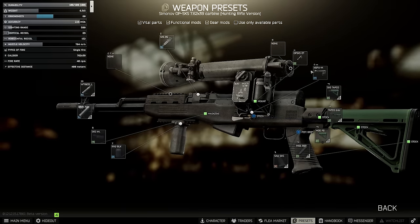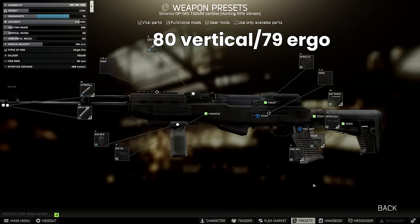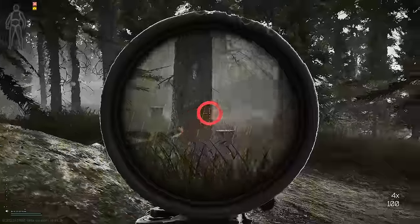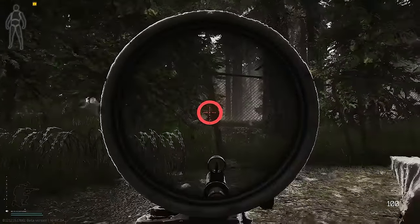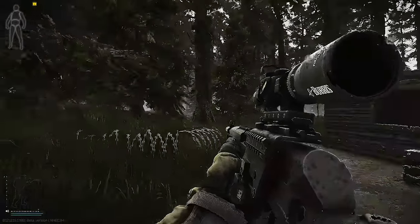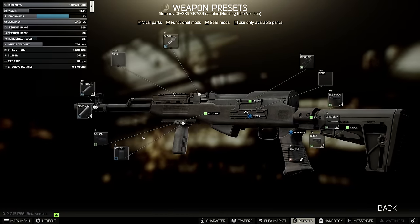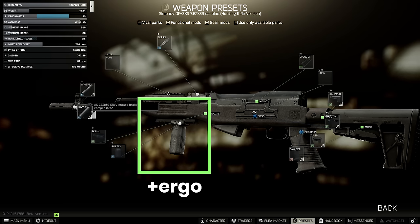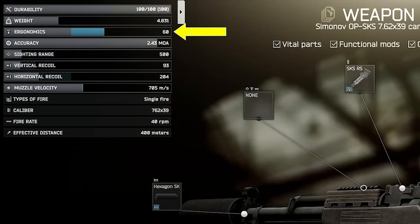The RVG version using the Chris gets to 80 recoil and 79 ergonomics for about 75k unsuppressed. In my opinion, it is just too expensive to make the lowest recoil version, especially if you use a suppressor which is another 20-30k on top. Plus, we're only talking about 9 recoil points between the two optimised builds, which on a semi-auto doesn't matter as much. The only thing justifying the Tapco is the ability to add a foregrip, which helps with ergonomics when using the Hexagon. Even on the cheaper build, you end up at 60 ergo before optics and mags, which is a nice place to begin.